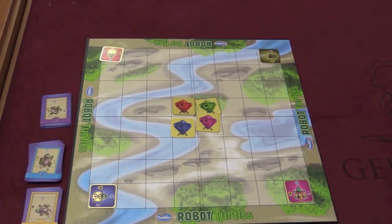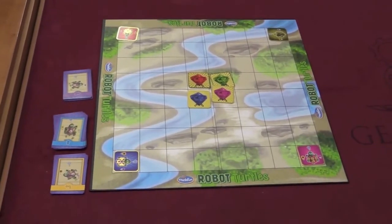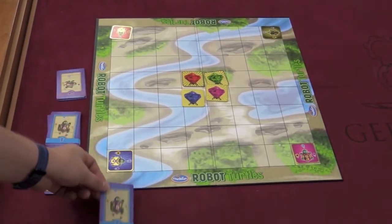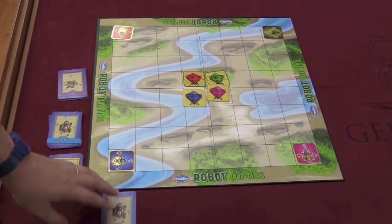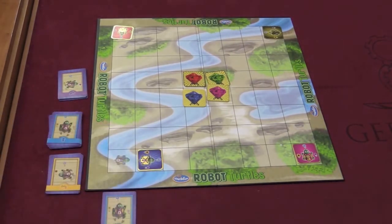One person — probably a parent or an older child — is the turtle mover. Each player in turn picks one of their cards and plays it in front of them. Then the turtle mover does whatever the card says, making noises, and moves forward. The child can tap the bug card if they don't like what happened.